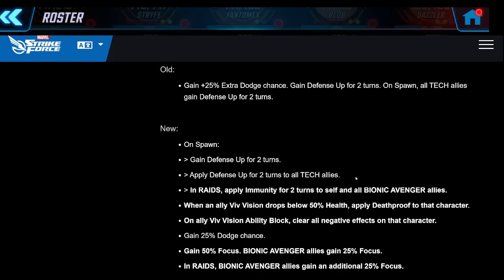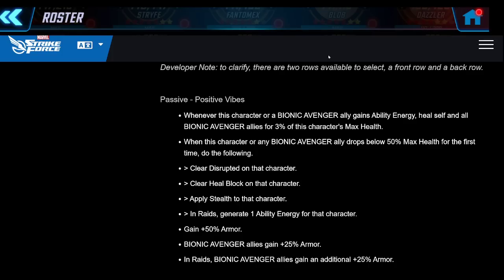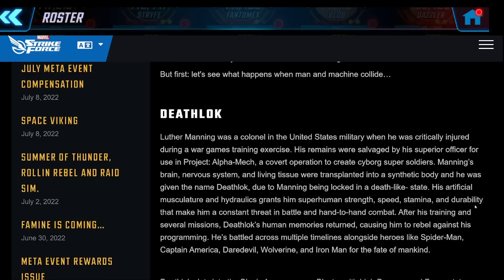In raids Vision applies immunity for two turns to the entire team on spawn. When Viv Vision drops below 50% health, he applies death proof to her, and if she gets ability blocked he clears all negative effects on that character - so as long as he's alive, Viv Vision is effectively immune to ability block. He also puts focus on the entire team, which is very nice. A good character with a decent kit updated to be more modern. The real star in this group is Hulkbuster, but now let's look at the two new characters - Viv Vision and Deathlok.